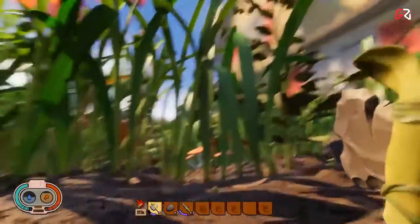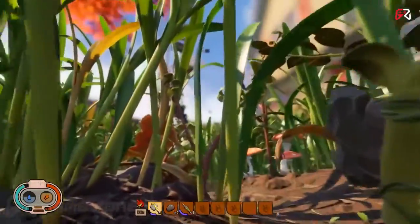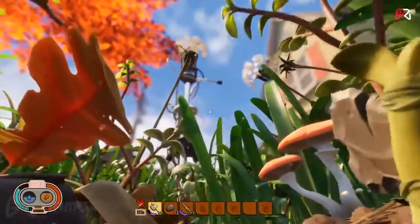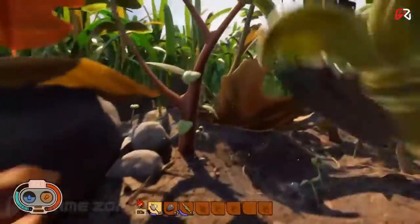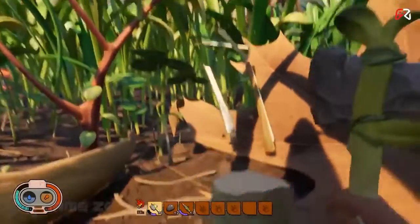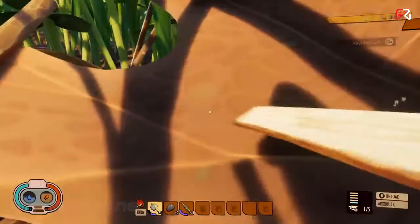Another building material that you're going to want to locate will be weed stems. These can be found by chopping down dandelions. One tip to help you locate dandelions is that while you're walking around the yard, keep your eyes to the sky — dandelions typically tower over the grass, making them really easy to spot from a distance.